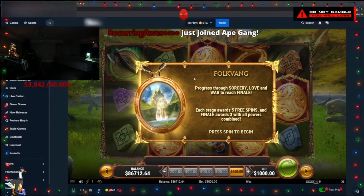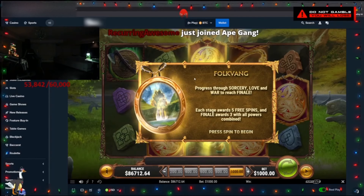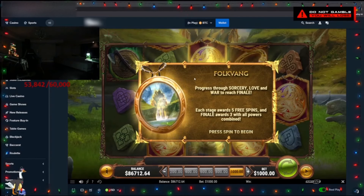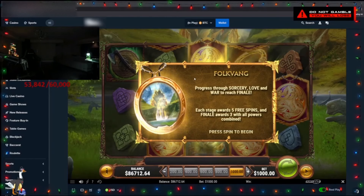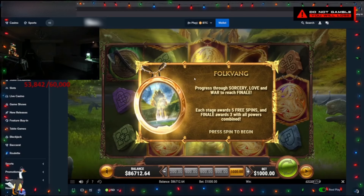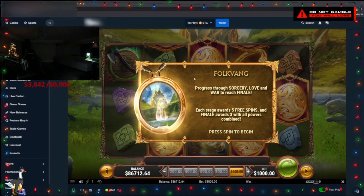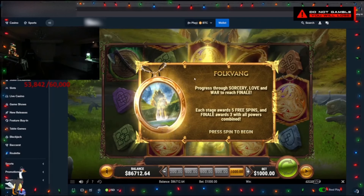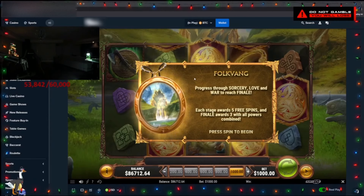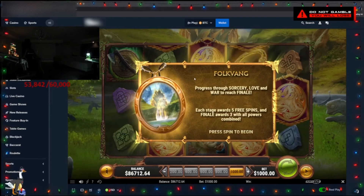So the super: first, you get five spins while you collect scatters. The more scatters you collect, the better feature you get in the end. The first one you collect for the symbol upgrade — you want to collect as many as possible, then all the premiums turn into the best premium. Then you get five more spins where you collect for the wilds — the more scatters you collect, the more wilds you get in the end.